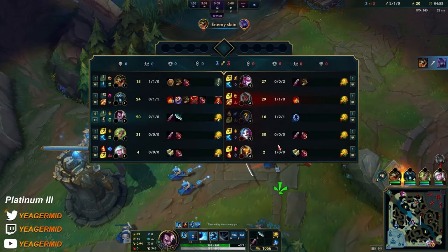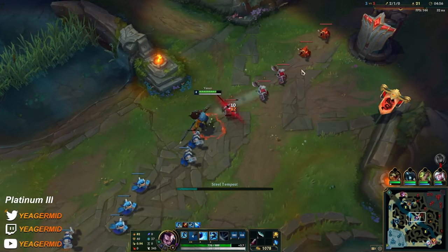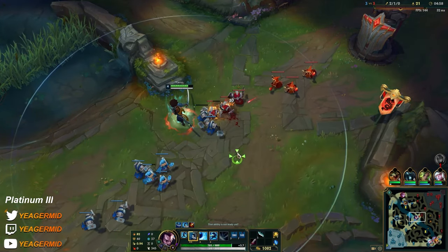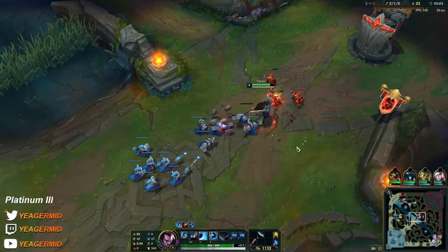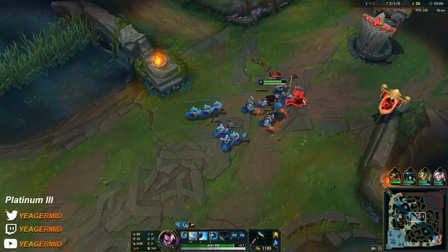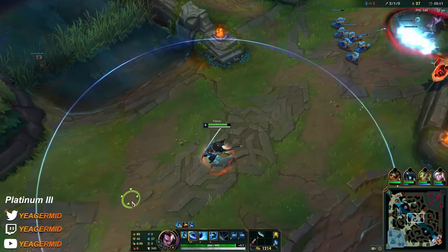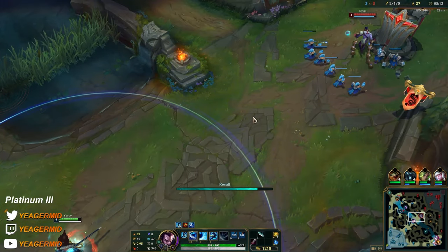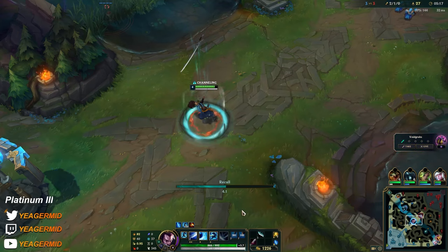How did Renekton die though? I guess that was the gank. I did not flash because I was not within range of the target, and she had a lot of Q's left. If I flash onto her and then she just jumps away, we get nothing done. It's also early, so we don't have the mobility yet.